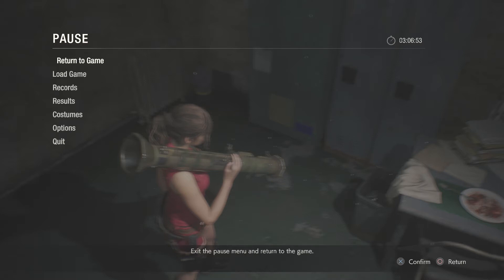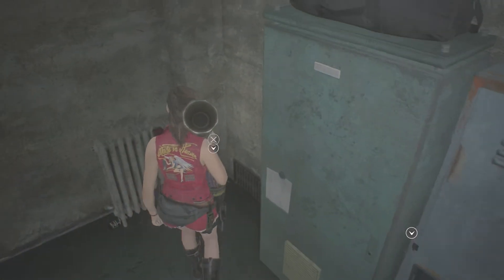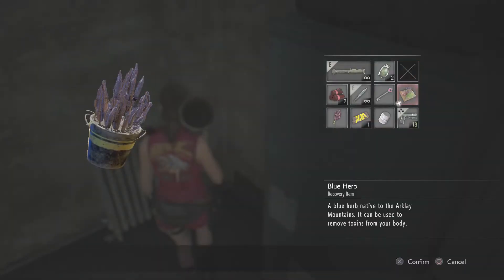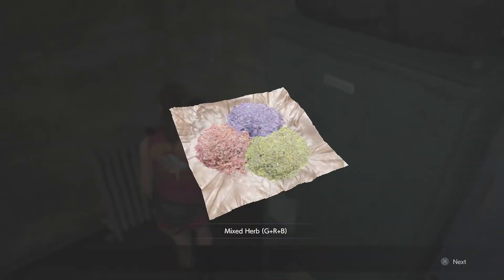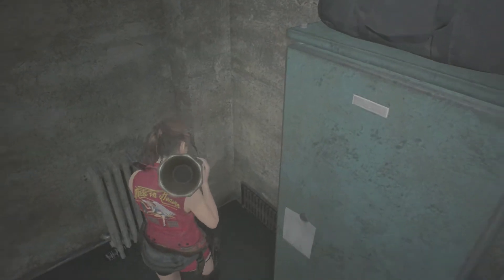Welcome back, this is the Tice Man. This is my let's play of Resident Evil 2 Remake. We just finished the licker portion of that fight, and now we have the next blue, green, and red herbs combined — we got the ultimate healing item.